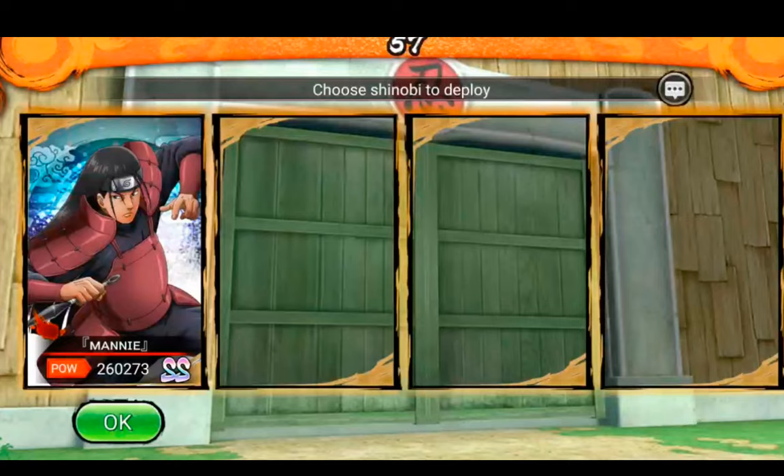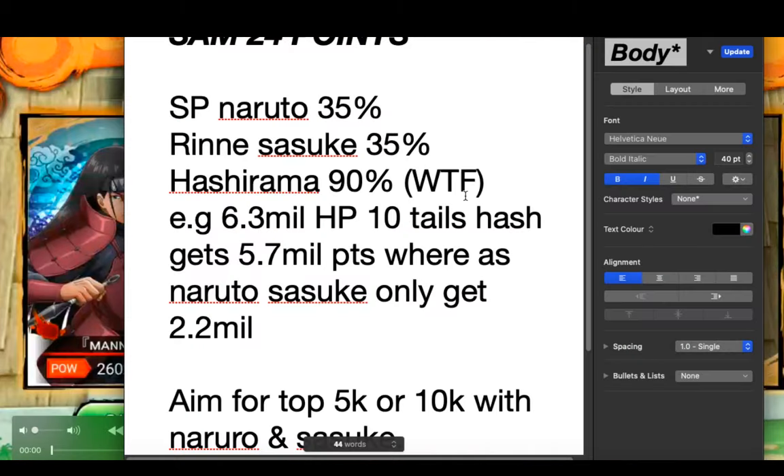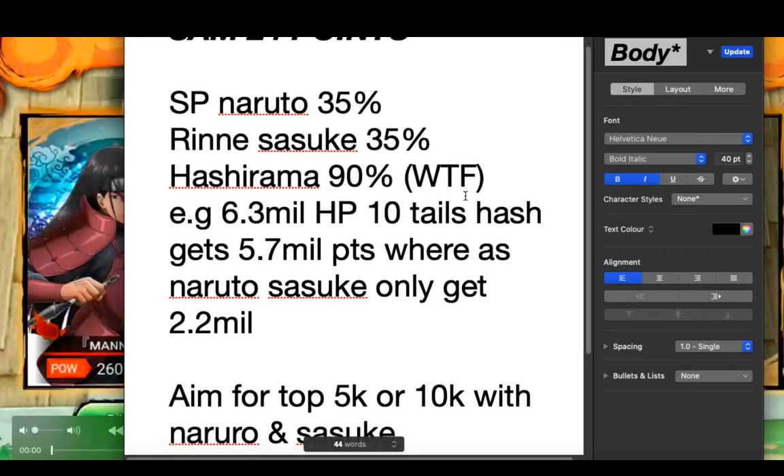Before I get into the tips and tricks part of the video, I do want to note that if you don't have Hashirama this Sam, it is going to be very, very difficult to get into the high leagues. Six Paths Naruto and Rinnegan Sasuke only get 35% of the damage they do as points, whereas Hashirama gets 90%, meaning versus a level 40 that has 6.3 million health, Hashirama will get 5.7 million points, whereas Naruto and Sasuke will only get 2.2 million.